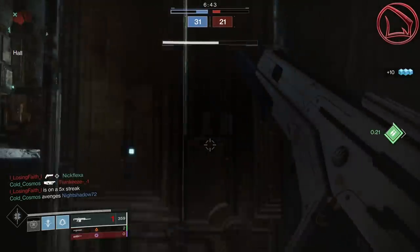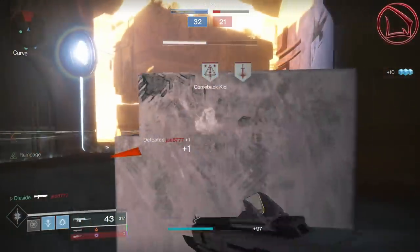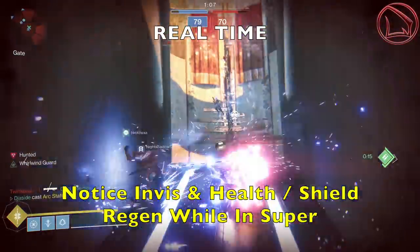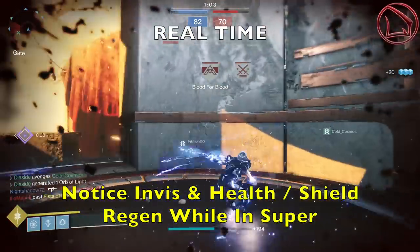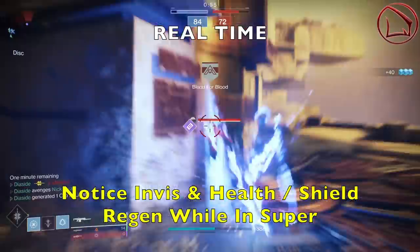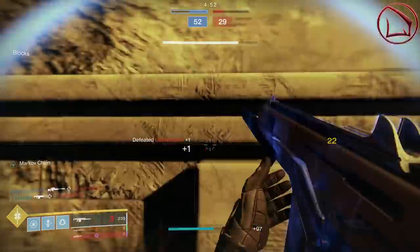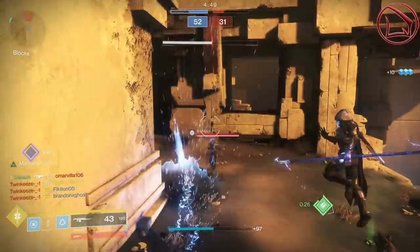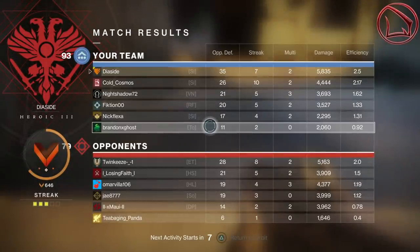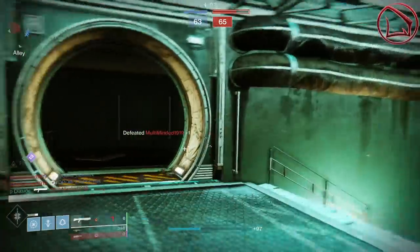I almost forgot one of the most awesome things about this build! Remember, the Way of the Current Arc Rider Super is classified as a melee ability with the Arc Staff itself. So every single time you get a kill with your Super, you're going to proc Vanishing Execution on the Assassin's Cowl — meaning you go invisible in your Super, regen health in your Super, and regen shields in your Super. That is mind-boggling on so many levels. With the Monte Carlo, the Way of the Current Arc Rider subclass, Gambler's Dodge, and Armor Mods and perks like Paragon Mods, Dynamo, Perpetuation, or Distribution — that synergy is just out of this world.